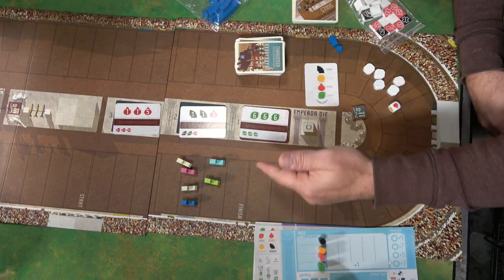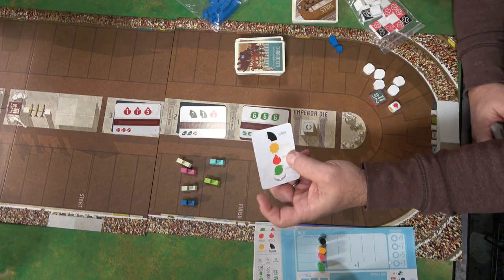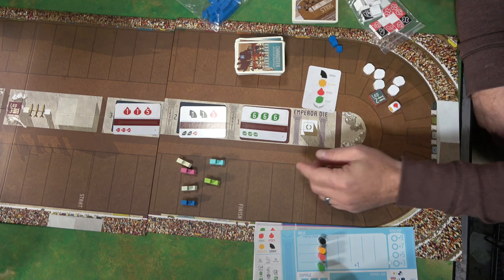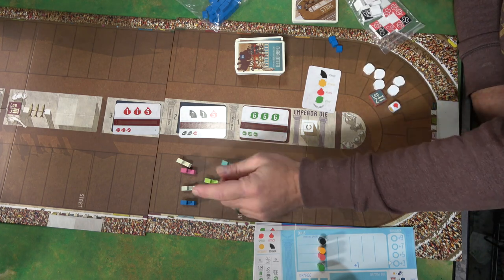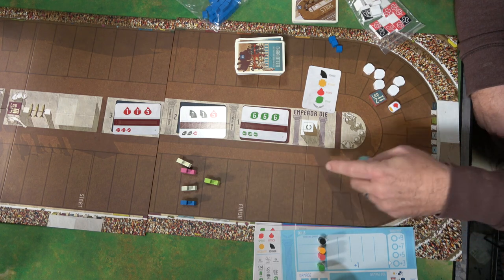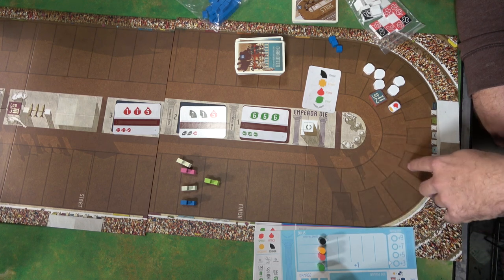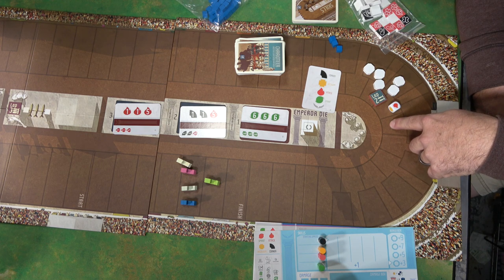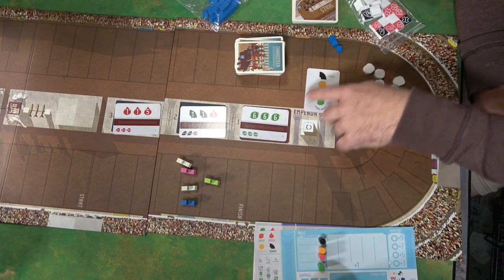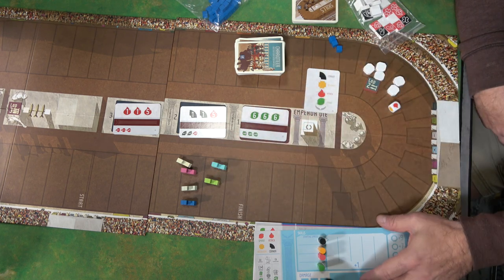This symbol means sprint, so I would be able to sprint around. There are different symbols on the cards — you'll be able to attack, recover, take a corner. When you move with just the sprint, you go spaces one through five. But when you come to the corner, you'd go up to 15 spaces counting through the corner. However, if you use the corner move symbol, you can go right around without that penalty.